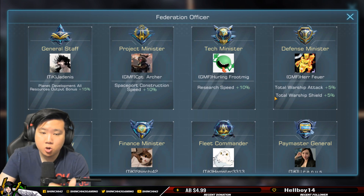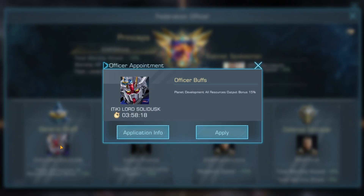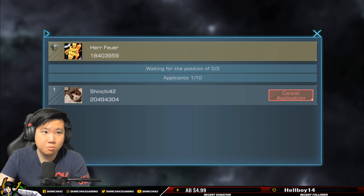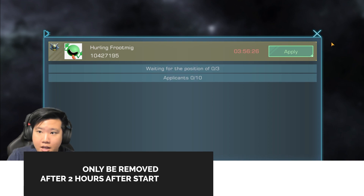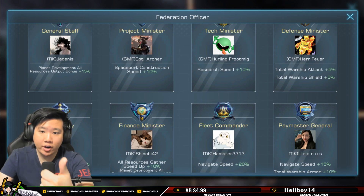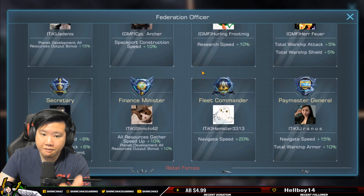Within the Imperial City there are Federation Officers. To apply, you'll see plus signs — just click that plus sign and click Apply. I've already applied for a position and you can see my status. Once applied, you have four hours in the position — for example, Hurling Foot just became Tech Minister and has four hours before he can be replaced. If nobody else tries to get the position, you can stay in it for a very long time.